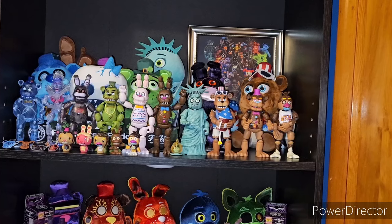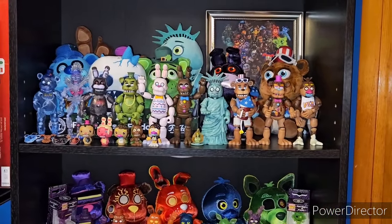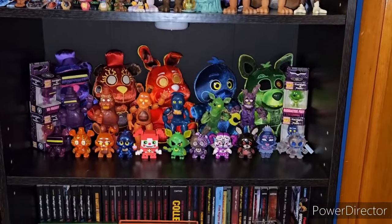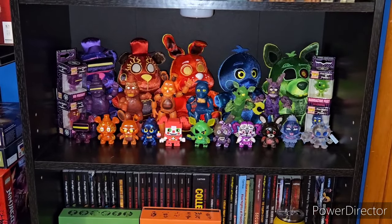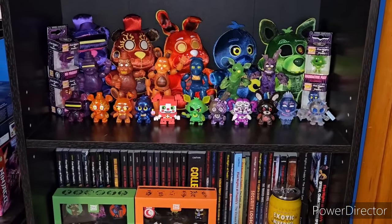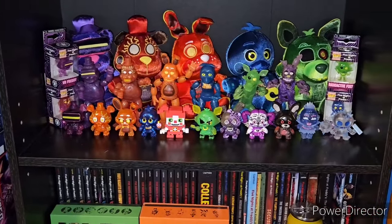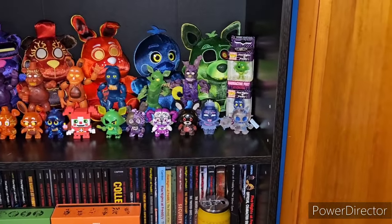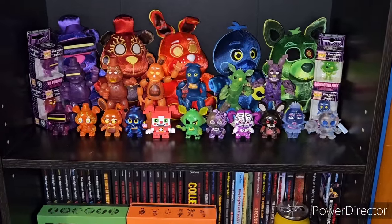On top we have the Holiday FNAF AR merch with the Five Nights at Freddy's print in the back — this is all the holiday-based merch, starting with Freddy Frostbear and ending basically with Firework Freddy. We have Arcade Mayhem, which was kind of the downfall of it — we got recolored variants rather than the actual new variants, which was unfortunate because these had so much potential, especially with Help Wanted 2 coming out. We have Arcade Mayhem Freddy, VR Freddy, VR Lightwire Freddy, Sister Marabani, High Score Chica, Radioactive Foxy, and Toxic Springtrap. Then we have the plushies in the back, Pocket Pops to the side, and the Mystery Minis including the Holiday ones.